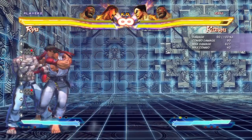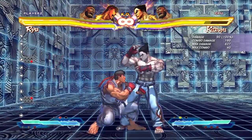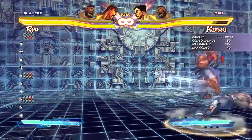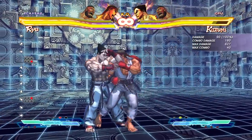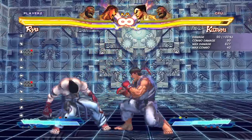The crouching fierce, however, is very strong and special move cancelable. This is going to be one of your main juggle moves — so after someone's already been launched, that's going to be one of your enders right there. It's also a great anti-air, which we're going to talk about a little bit later. This is one of his strong ones.